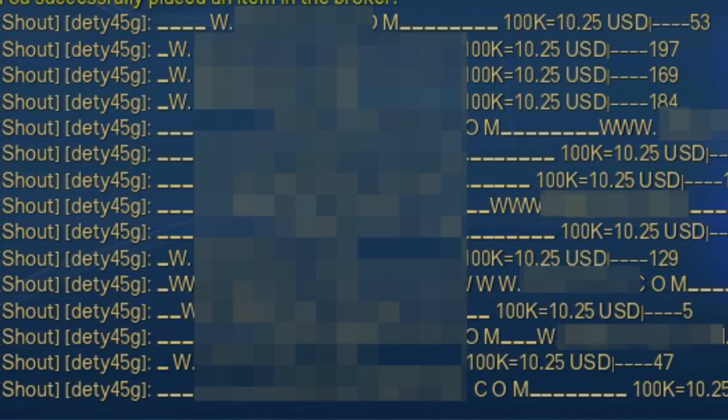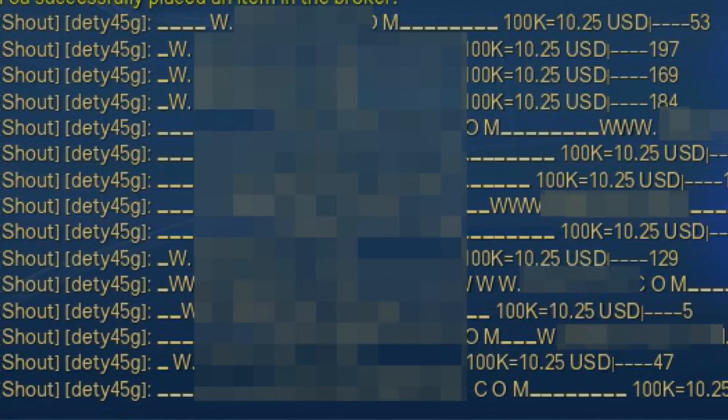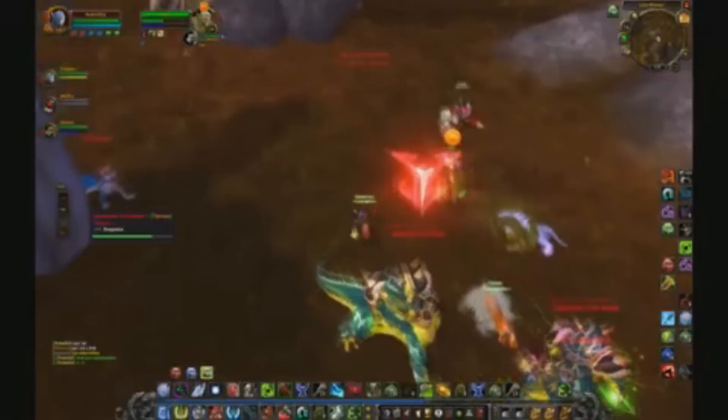They've also taken to hiding their toons in hard to see locations. Unfortunately for them, we've got radar HUDs. I've seen it on other games as well, where people will violently attack characters they think are gold farmers, or impede them in any way possible. We do it because, honestly, we feel like the game developers can't — or won't.